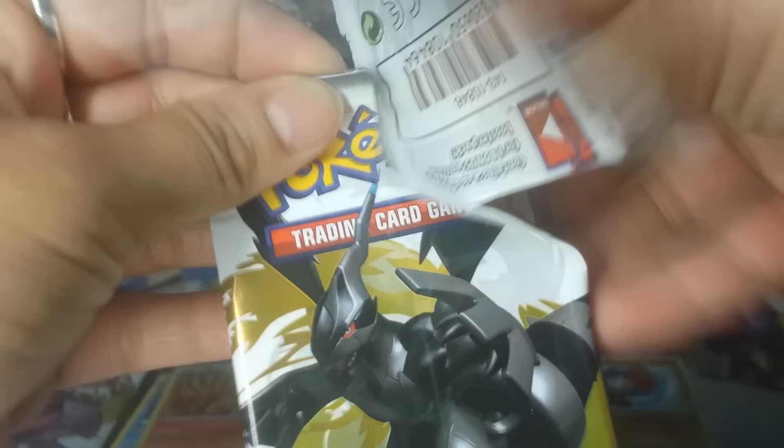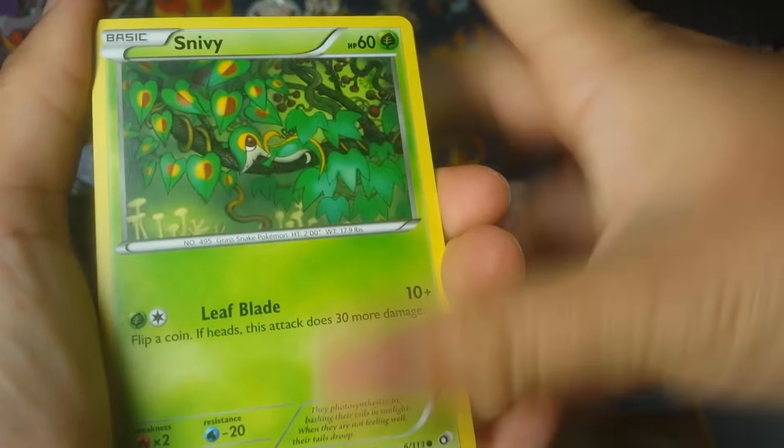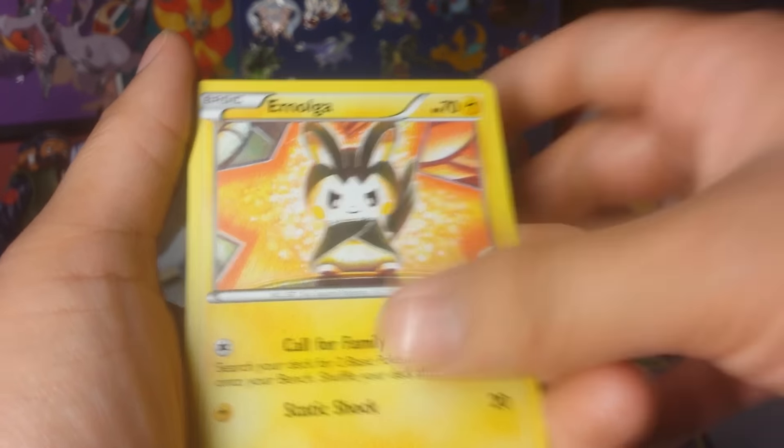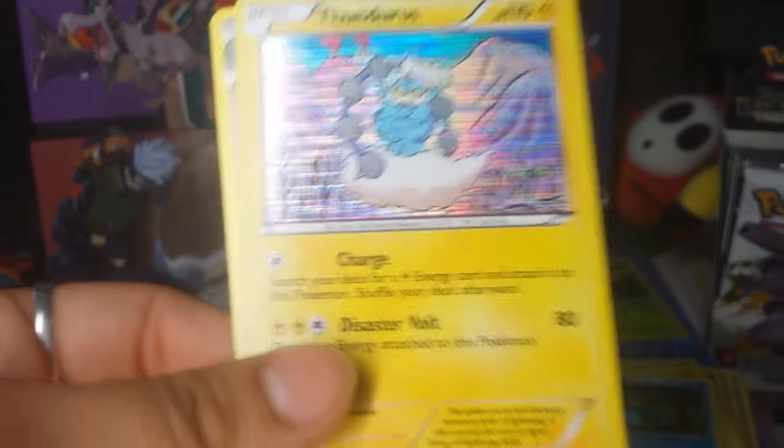Pack 4: Snivy, Swaddle, Woobat, Gathita, Emolga — and an Emolga full art! Really? Yeah! Two full arts in a row. Also got a Snivy, a Thunderus holo, so we got the Landorus and now the Thunderus, and then a regular rare Reuniclus. I'm starting to figure out how I want to organize. Got that full art, so there you go!